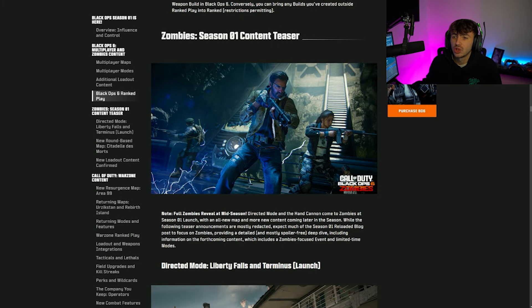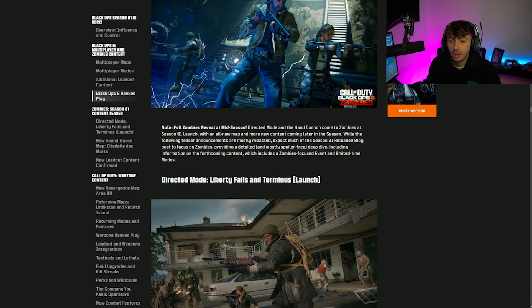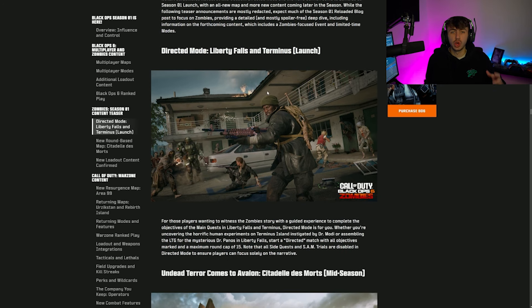For Zombies Season 1, Directed Mode and the Hand Cannon come at Season 1 launch, with an all-new map and more content later in the season. Directed Mode is essentially a guided Easter egg experience — if you're not confident doing Easter eggs, it gives you all the steps, slightly fewer zombies, slightly less difficult, guiding you through each step you need to complete.